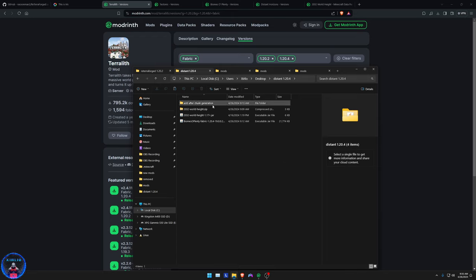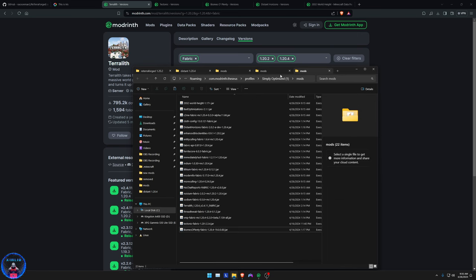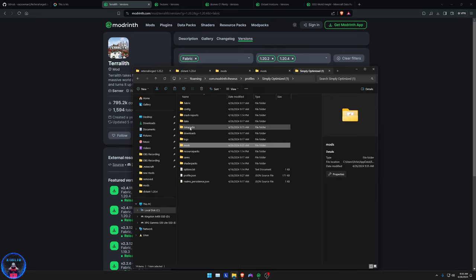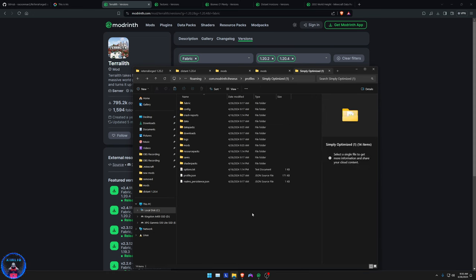Also, you need to know that you have a data pack for the World Height mod. Copy that data pack into the data packs folder for the Distant Horizons 1.20.4 profile.